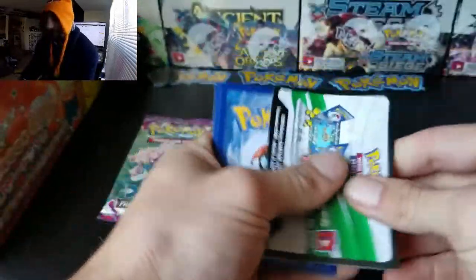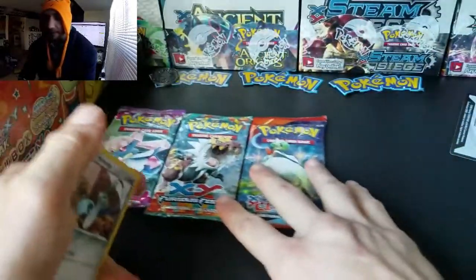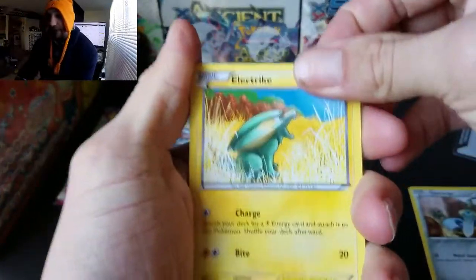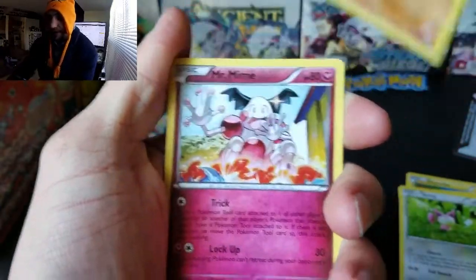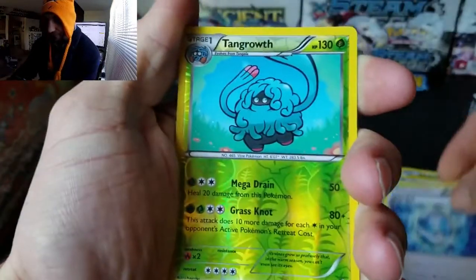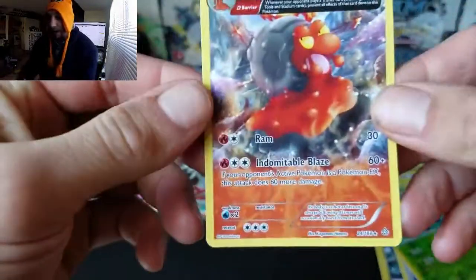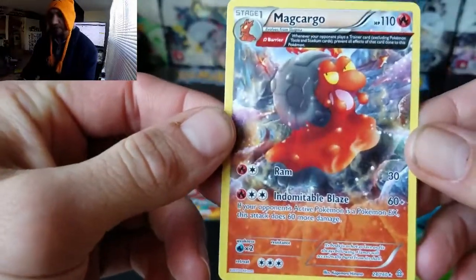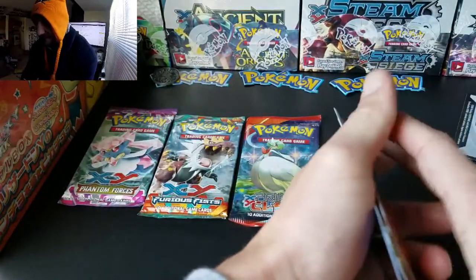The last time I opened a Phantom Forces pack I got a really good pull — the VS Seeker. We're having a blast doing these every day, trying to get a video up every single day, and I keep coming up with fun ideas like the Chasing Shaman series. We got a Dive Ball, a Tangle Growth, and the last card is a Magcargo — non-holo. Not too bad, not too shabby.